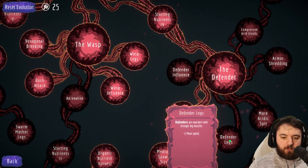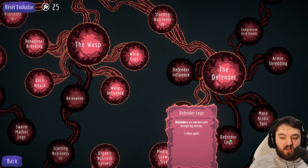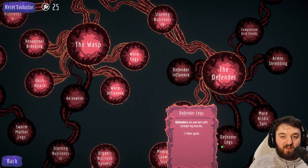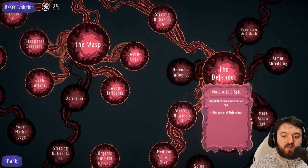You can get upgrades from legs, making them a wee bit faster, which they desperately need as they are quite slow. Adrenaline as well gives plus 1 move speed to all bugs, so those two give them a flat extra 2 move speed.